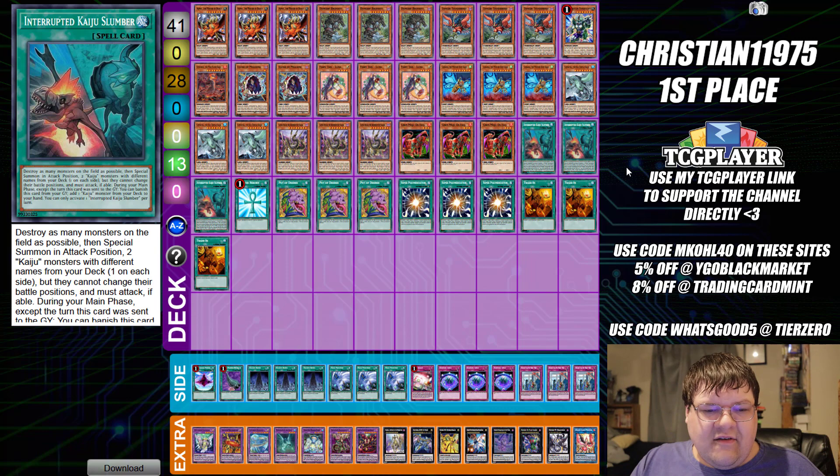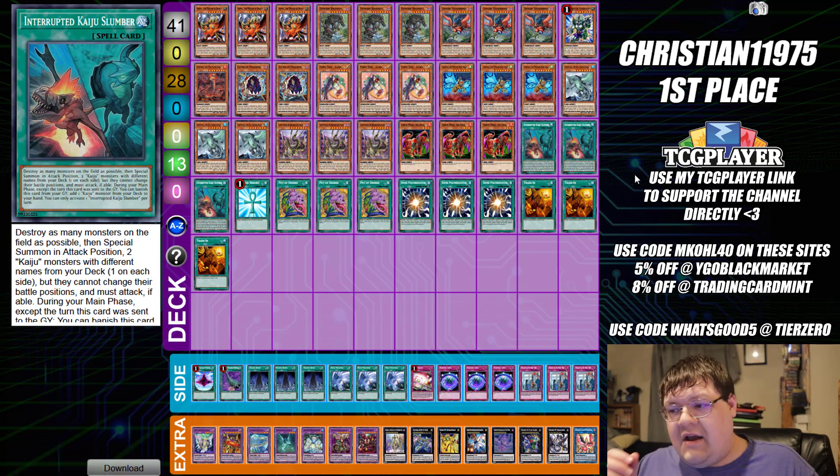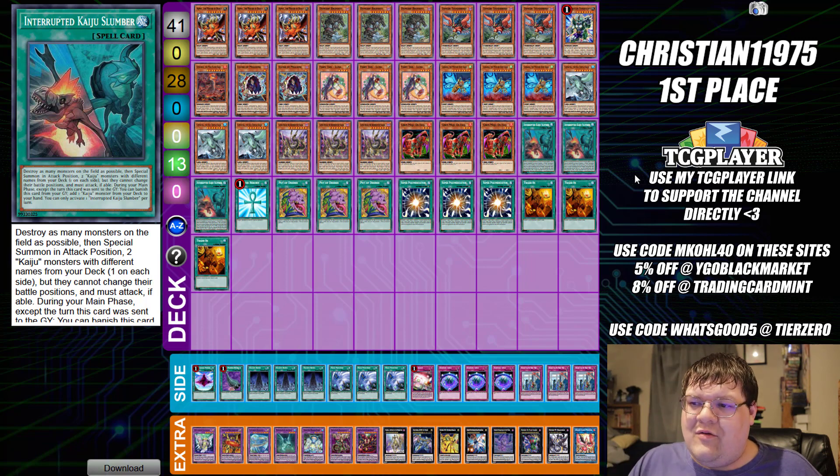Most Grand Manju variants have started to head towards Interrupted Kaiju Slumber at this point instead of the Golden Castle. The Golden Castle stuff just isn't as good as it was — the value that you have within those cards just isn't what it was.